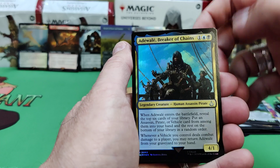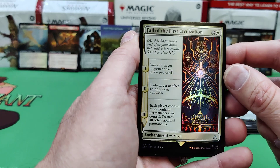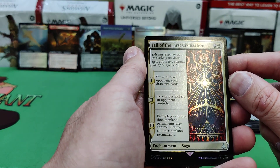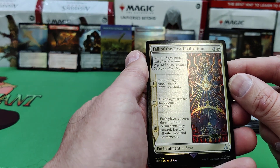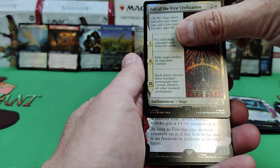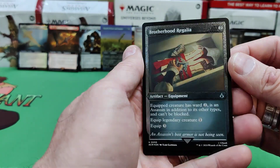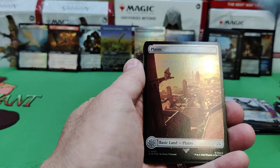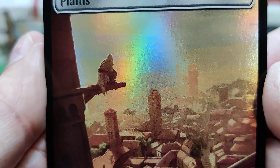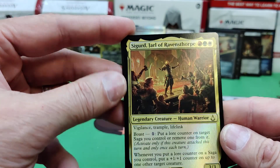Last pack — let's go. Breaker of Chains. There's a Murder reprint. Fall of the First Civilization — I haven't seen this one yet. Target opponent each draws two; exile target artifacts an opponent controls; each player chooses three non-land permanents they control and destroys the rest. Hmm, that's an uncommon. Ezio the Brash Novice, Brotherhood Regalia. There's the Plains — I guess that's Ezio. Zegard, Jarl of Ravensthorpe — I think we saw him in full art earlier.